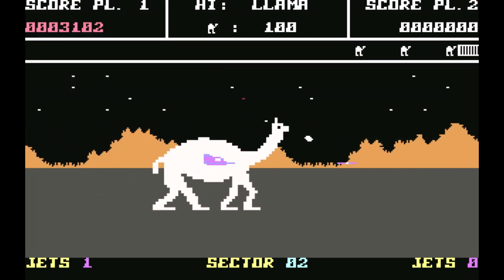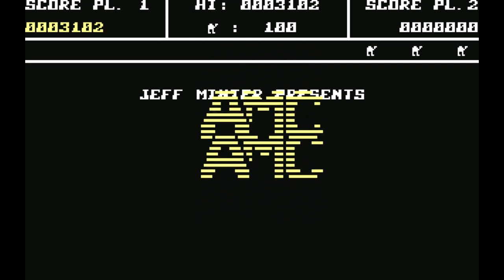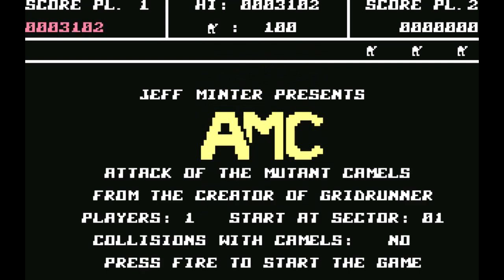Oh no! He breached my base! Oh God. Fuck. But Volv, the game is so much harder. You see, we got options here. It was great to actually beat a level — quite an accomplishment. We can turn the option for collisions with camels from no to yes, so if you touch the camel, you die. And you actually have the option of selecting your sector, and the later sectors are harder.